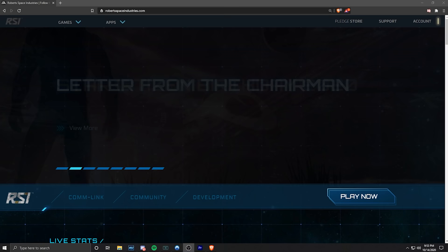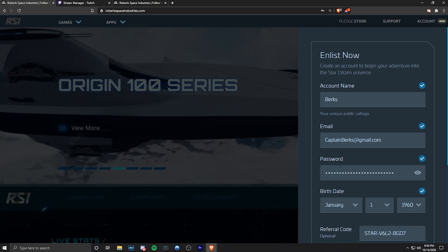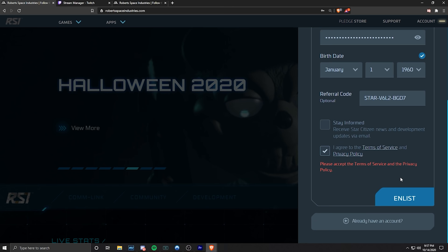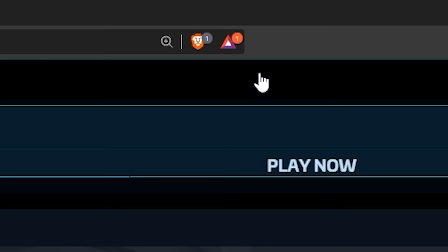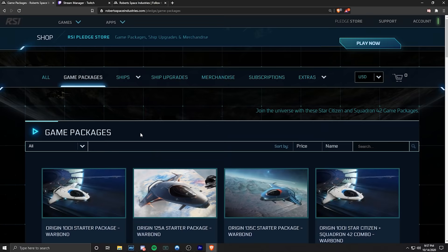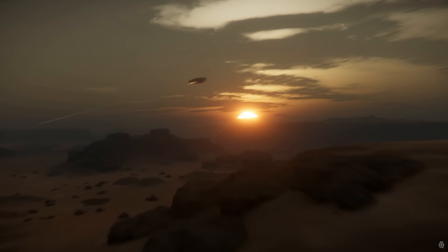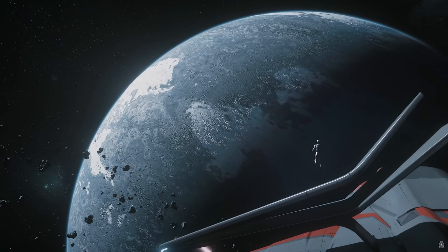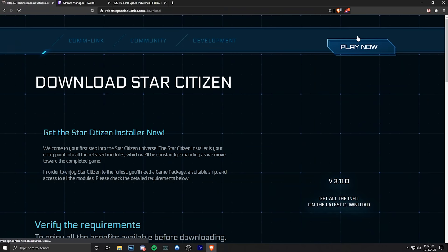Go to robertspaceindustries.com — I also have a link in the description. Top right, click Account, then click Enlist Now. If you use my referral link in the description, the referral code will already be filled out. After you make your account, head to the Pledge Store. You'll have a lot of options; personally I recommend the Aurora starter package. Since you can earn ships in-game extremely easily and you can also rent ships, there's really no reason to spend more than $45.